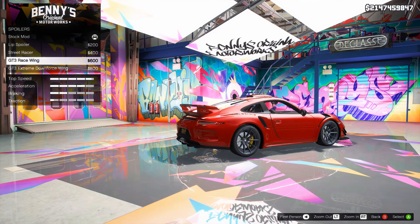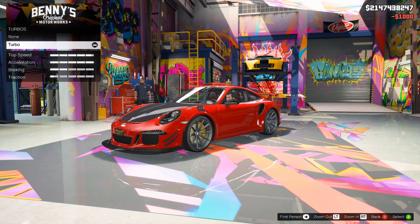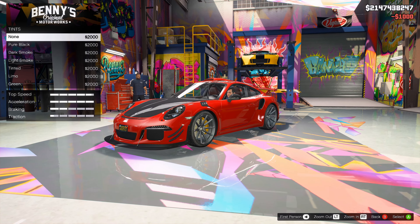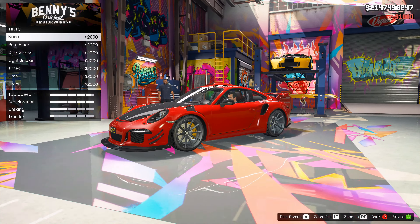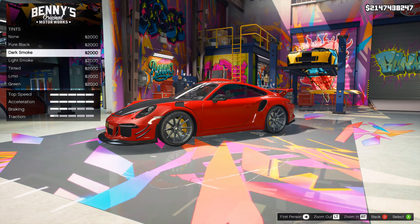The suspension — got to lower it. That did nothing, basically. The turbo — of course we need a turbo. Right after I select it, it gets a little old. We'll do dark smoke.